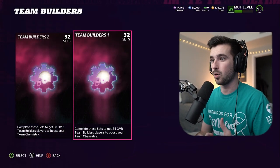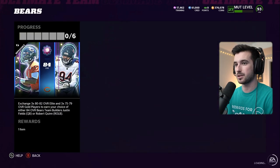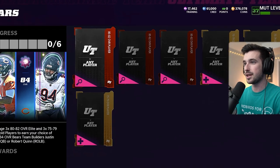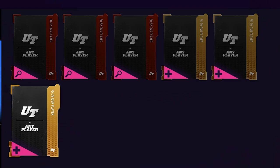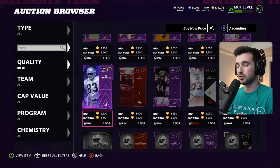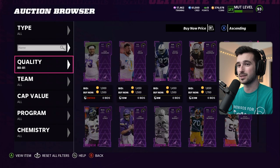We're going to start with Team Builder 1 — the 84 overall option. I'm going to the Bears to create Robert Quinn since he got a card recently for Team of the Year. We need three 80 to 82 overalls and three 75 to 79 overalls. We're just going to snipe these cards super cheap off the block. Normally, you can get 80 overalls for 2,000 or less, so that's my target.